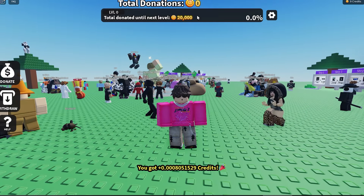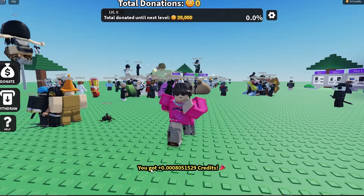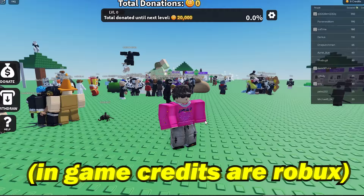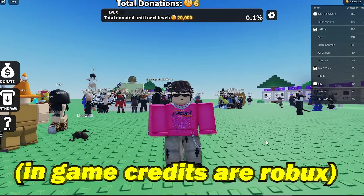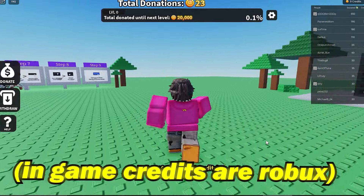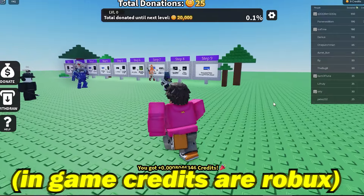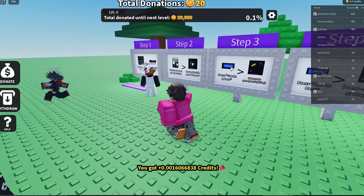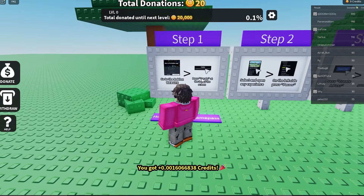As you can see, it says you got 0.085 credits. Those credits can be used to get your Robux. To withdraw those credits, there's actually an in-game tutorial to withdraw your Robux.